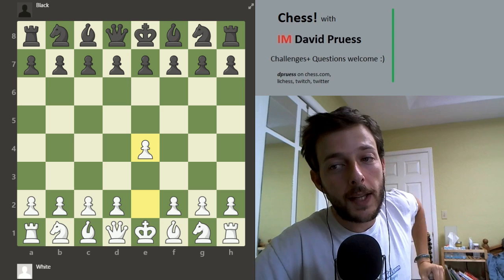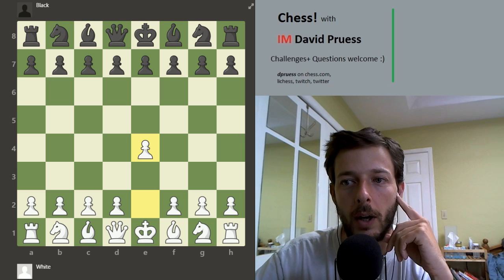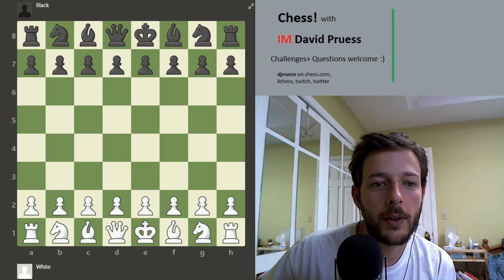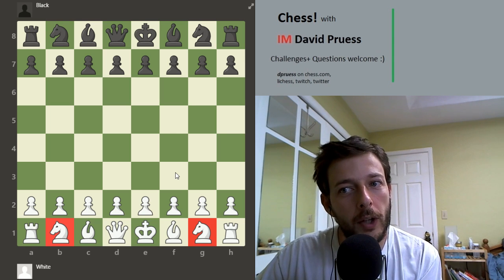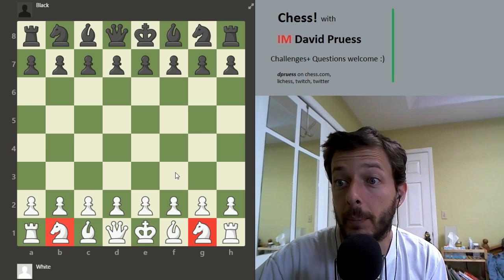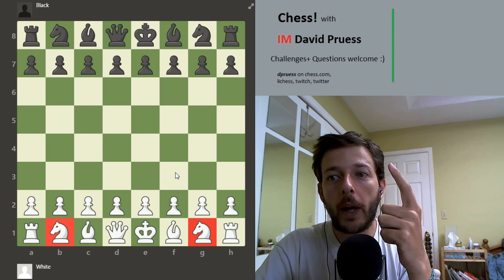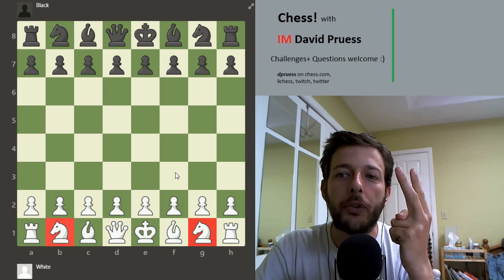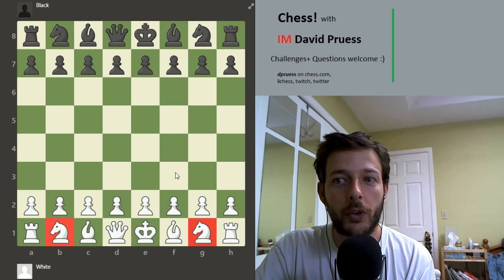Another advantage to both e4 and d4 that hasn't been mentioned yet is that both moves are played to secure squares for your knights — really to secure two squares for your knights. One of the important things in the opening is that you want to put your knight on a square where it controls the center but you don't want your knight to get attacked. Every square you consider for placing a piece has a couple of things that tell you whether or not it's a good square: how much does your piece do on that square, and how secure is your piece on that square? In other words, can your opponent chase your piece off?